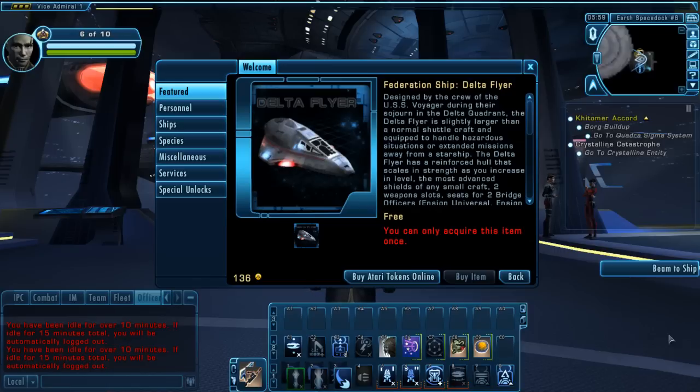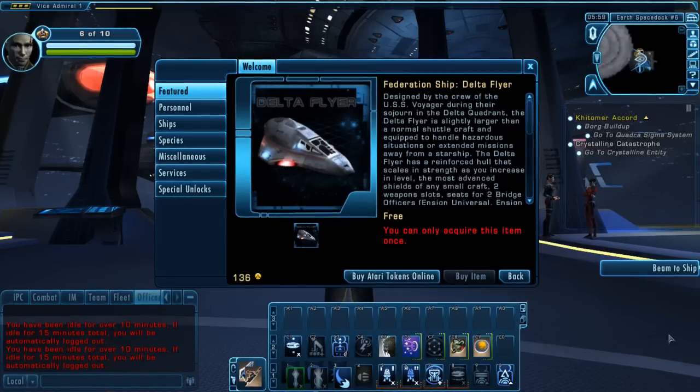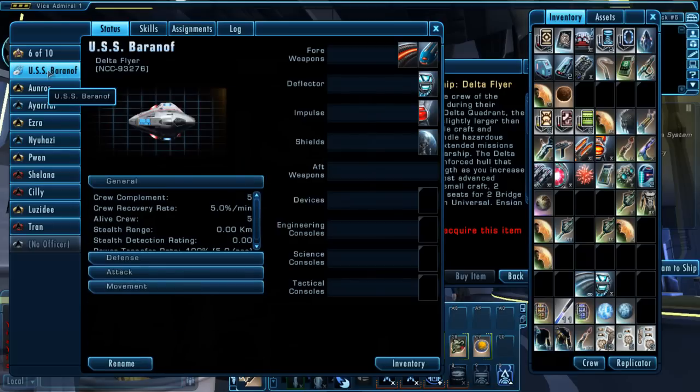The shuttle has two forward weapon slots and two ensign bridge officer slots that are universal. The ship also has three console slots for engineering, science, and tactical. There is no aft weapons and there is one device slot for this one.